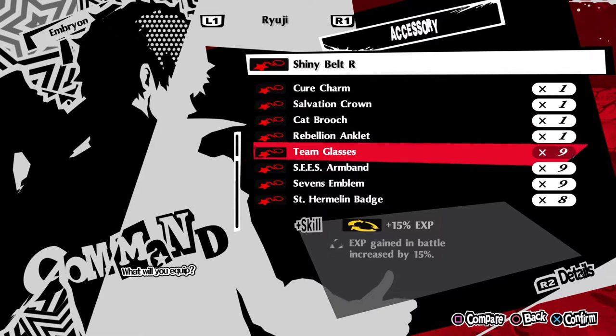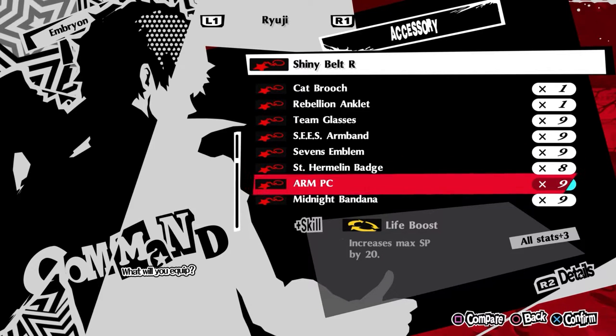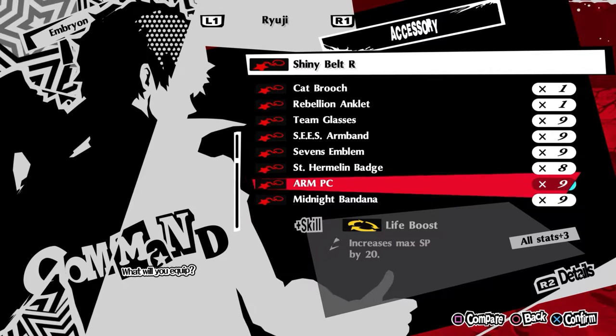Your other Legacy DLC accessory options are: the Team Class for 50% EXP increase if you're EXP grinding; 15% extra money with Seize the Armband; the Arm PC for plus 3 in all stats, same as Shine About R; and Life Boost, which increases max SP by 20 — kind of a worse version of Shine About R, since it gives positive stats and max SP, but max SP is generally worse than passive SP regen in the long run.